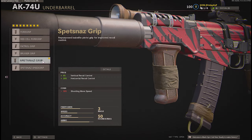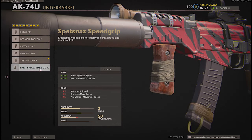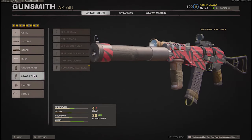For the underbarrel, I'm going for the Spetsnaz Grip because it improves your recoil pretty well. You can go for the Spetsnaz Speed Grip if you want to be a little faster, but in my opinion it's not necessary.